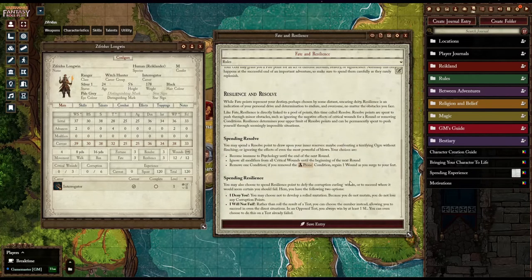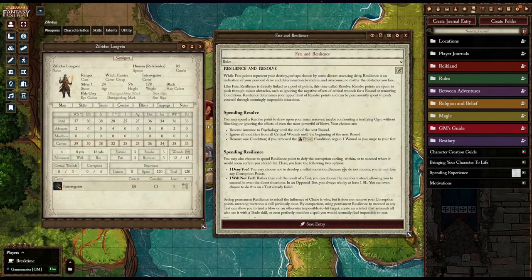Resilience and Resolve is a little different from Fate and Fortune — it is a measure of your personal drive, determination, spirit, and willpower. You can spend Resolve in the following ways. First, you can spend Resolve to become immune to psychology effects such as terror or fear, using one Resolve to ignore them.